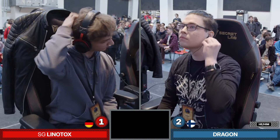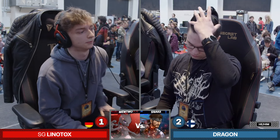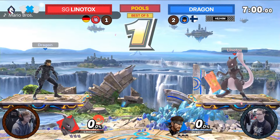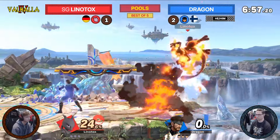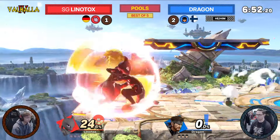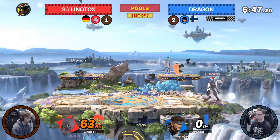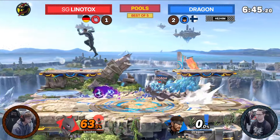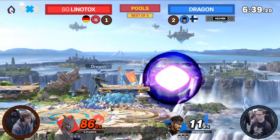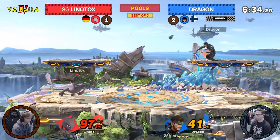Even though it looked like Lintox was in the driver's seat for almost the entirety, Dragon came back with good projectile play and the C4 came in clutch right there. We're going back to Small Battlefield for game four — yes, that makes sense. That was the stage Lintox won on, so if it worked before it'll probably work again. It's going to require a lot of conditioning to use these single platforms to Snake's advantage for Dragon, but he's doing a great job trying to avoid self-inflicting too much damage.